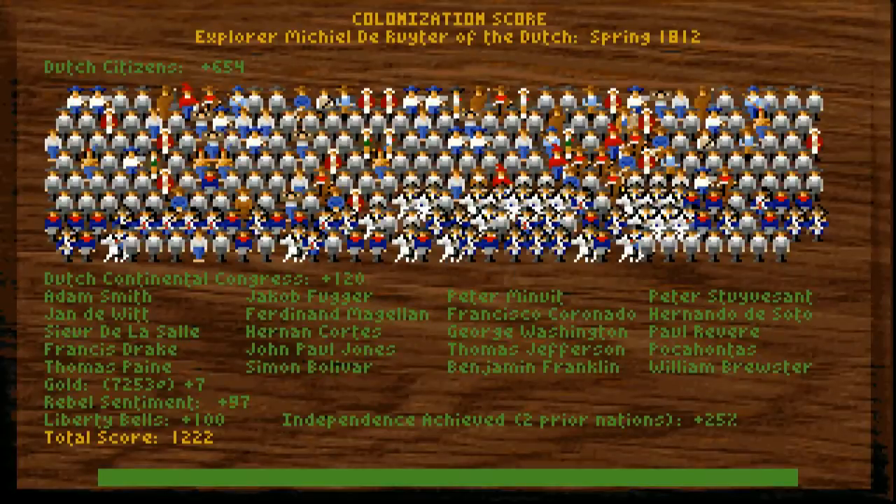Let's get on to our all-important score. Thank you for watching the playthrough. I think that's an okay score. Explorer of the Dutch, 600 citizens, a fair bit of gold. We got Liberty Bell bonus, independence achieved — two nations prize. You get a bonus of only 25% for clearing. If I'd done it for the other two colonies, I would've got more points. The replay factor of this game is quite good in that you can replay it and try and get a higher score each time.